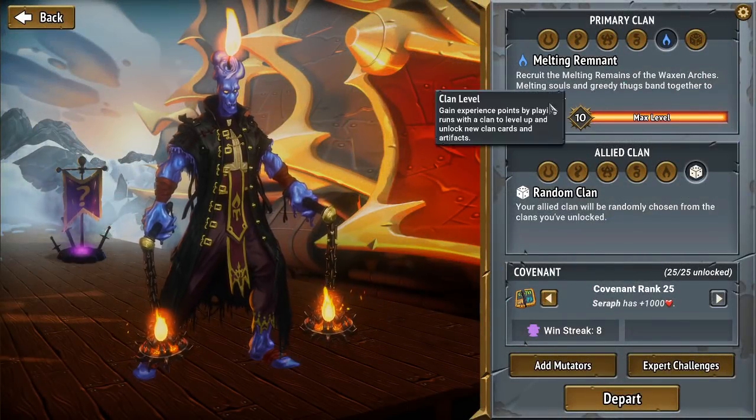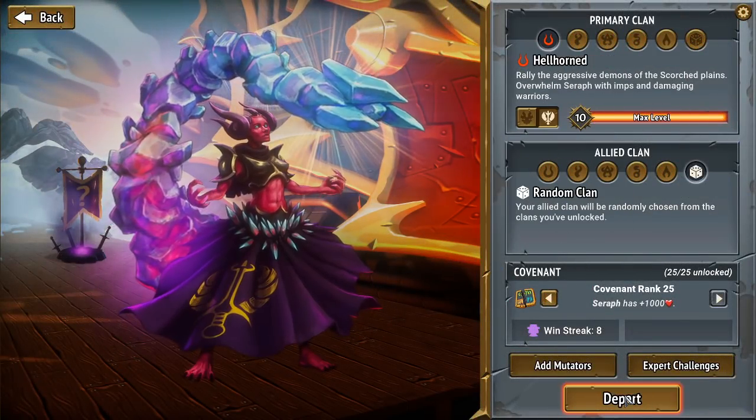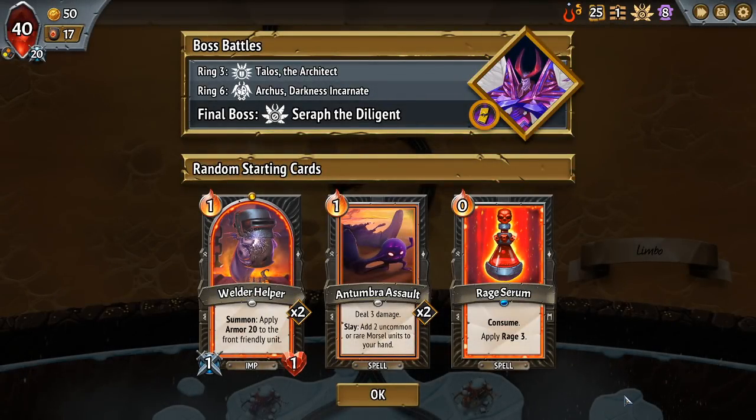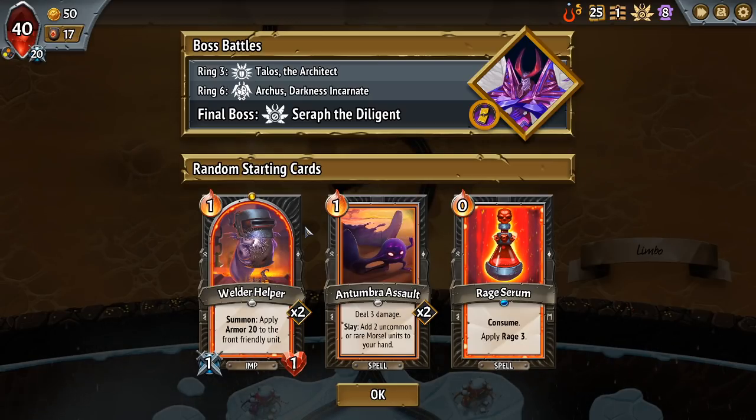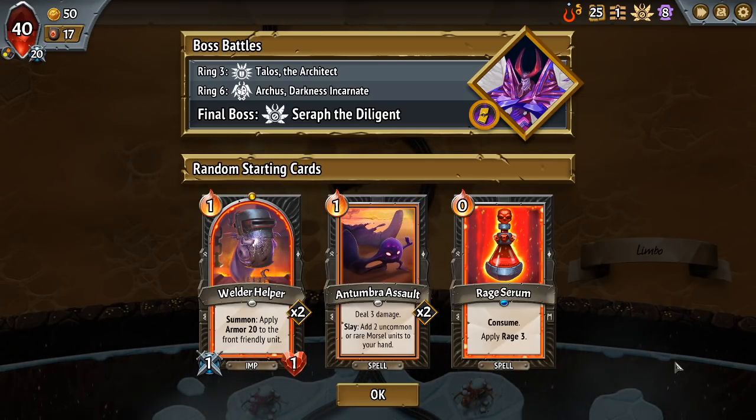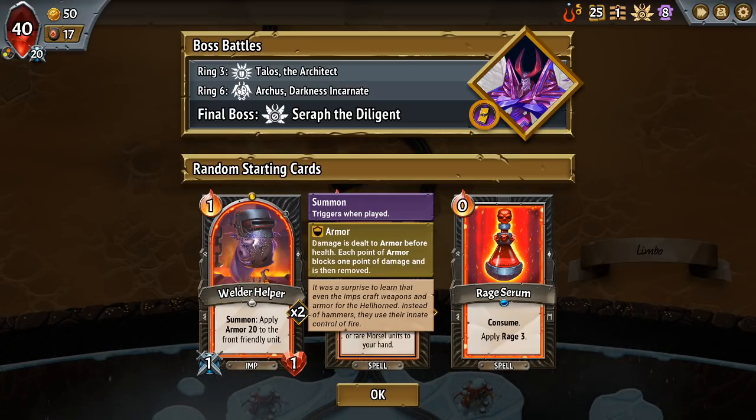We are the Shardtail Queen today. I'm coming around on Shardtail Queen quite a bit. I originally thought she was only good if you had Imp Toss and just spammed Imps. It's a Welder Helper start — oh, maybe this is a brainless run. Basically, I think you can play Rally with reasonable certainty. If we get Imp Toss, this run might just be a brainless win.